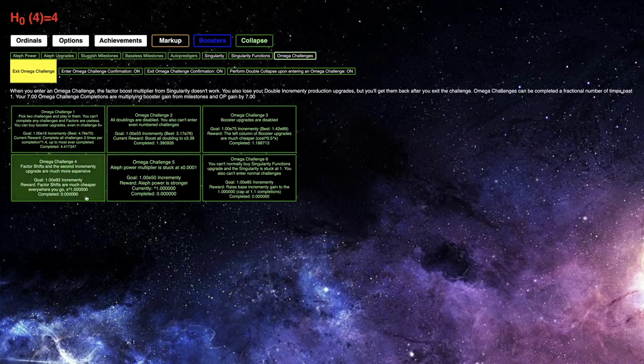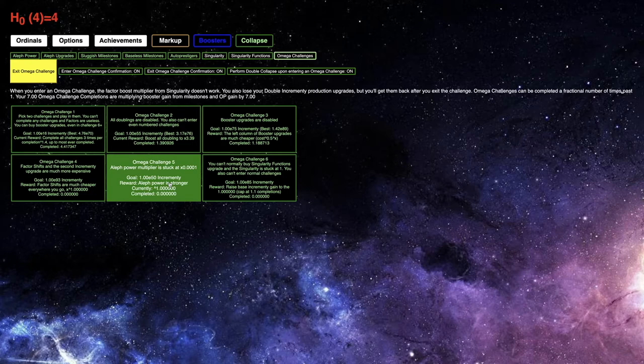I'm just going to read their descriptions. Factor shifts in the second incrementing upgrade are much more expensive — I need E93 incrementing. Factor shifts are cheaper everywhere you go — that's the reward. All of Power multiplier is stuck at 0.001 times, and that's just E50 incrementing. All of Power is stronger — that's the reward.